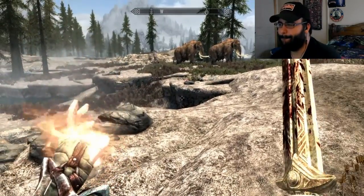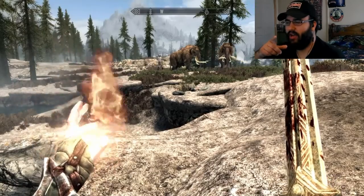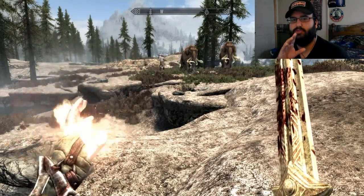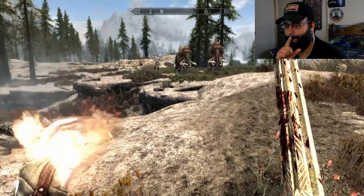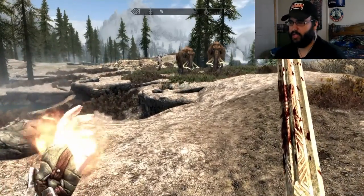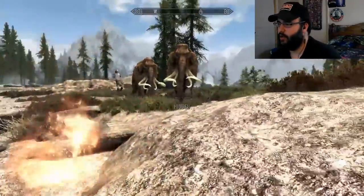There's another giant. I'm going to take out this giant, but there's two mammoths there — I don't know if that's going to work, but we are going to try. I'm going to be stealthy. Shh, we gotta be quiet. See, they don't know I'm here.